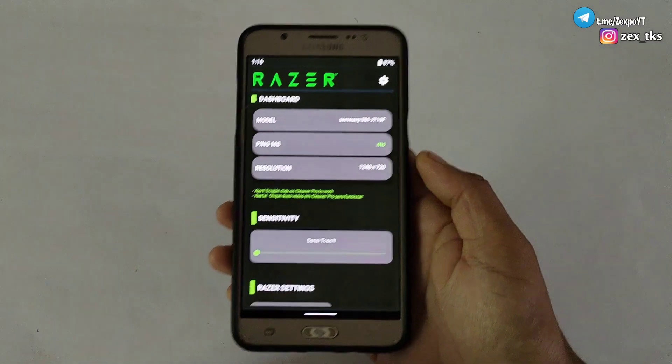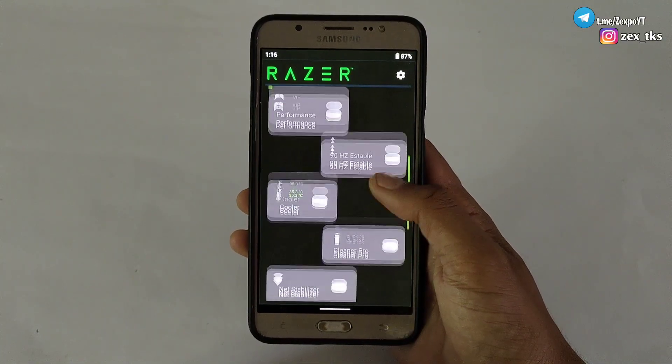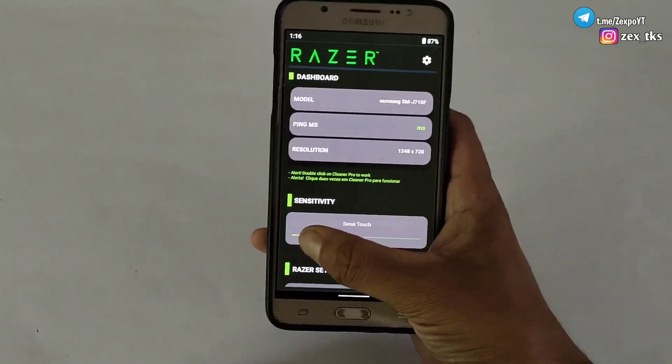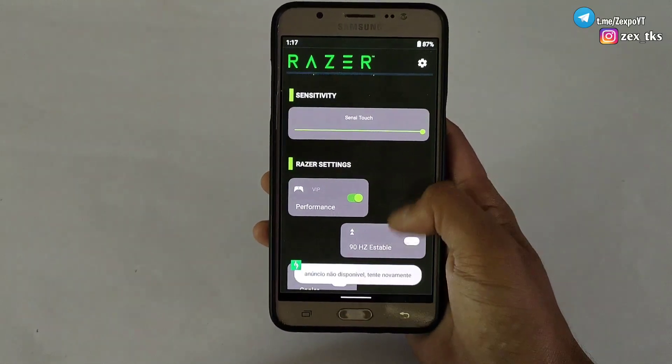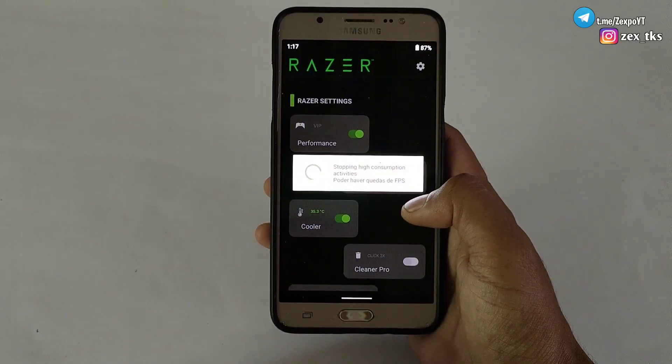Our top 2 game booster is named Razer Game Booster, created by CommandoSphere. This game booster is loaded with so many tweaks and features — like you can increase your gaming sensitivity, enable VIP performance mode, 90Hz refresh rate, CPU cooler script, and net stabilizer tweaks.